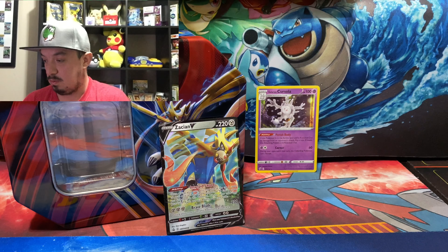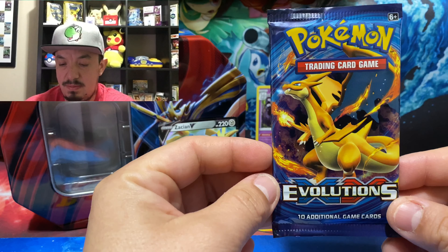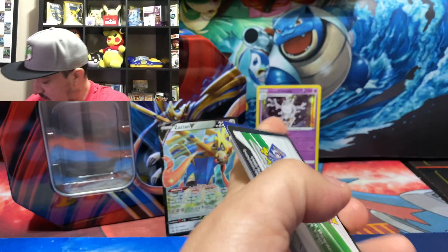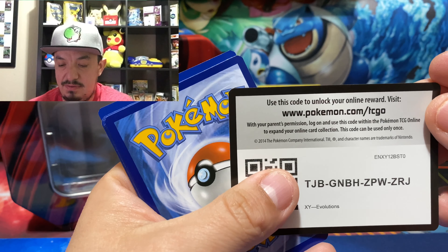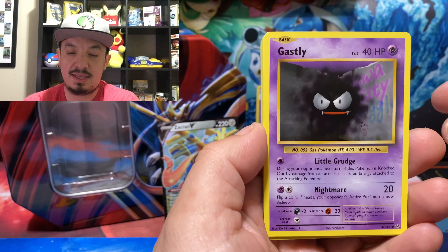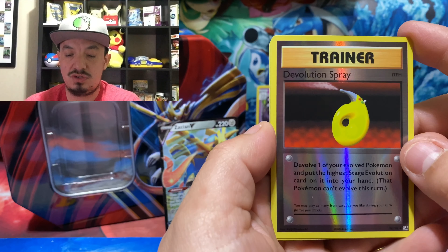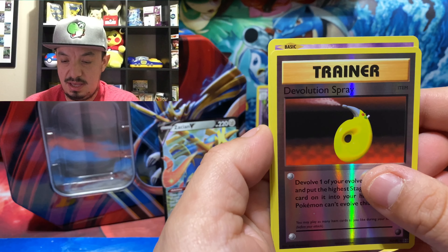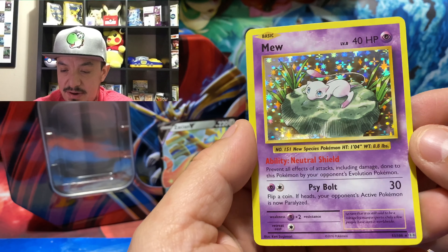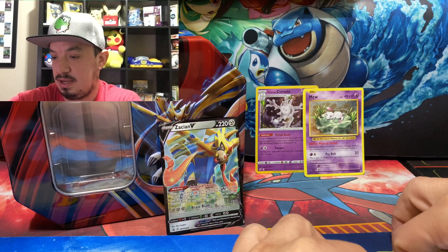On to Evolutions, featuring my boy Charizard on the front with Mega Charizard. I'll be happy with any Charizard holographic or reverse hollow here. One, two, three to the front. We have a Full Heal, Machoke, Potion, Magikarp, Lightning Energy, Caterpie, and for the rare card we have a Mewtwo holographic rare — very nice, with that awesome pattern on the background!